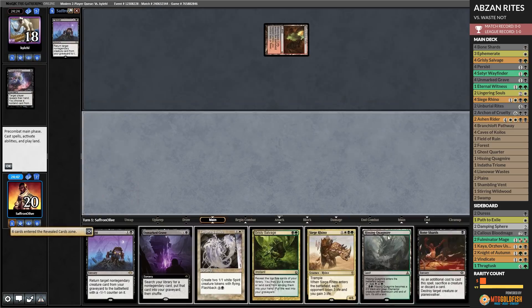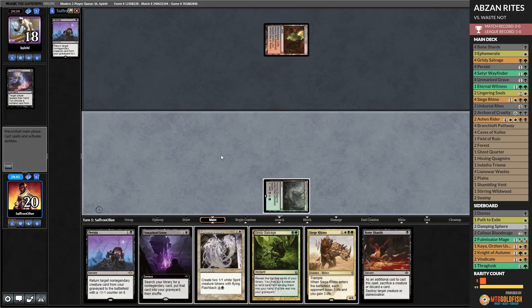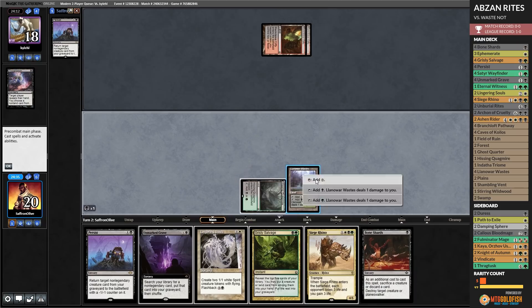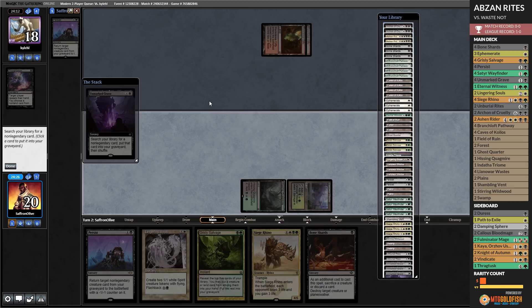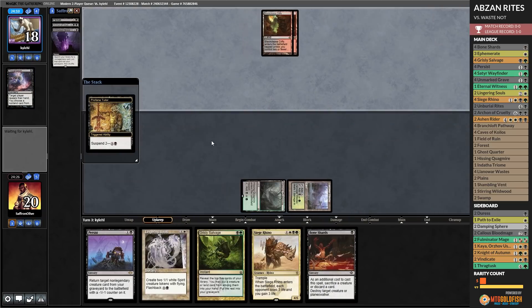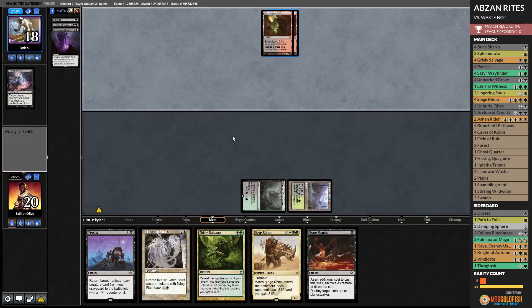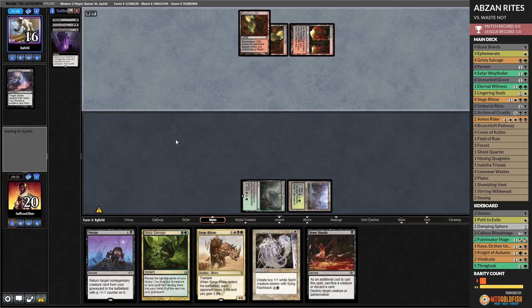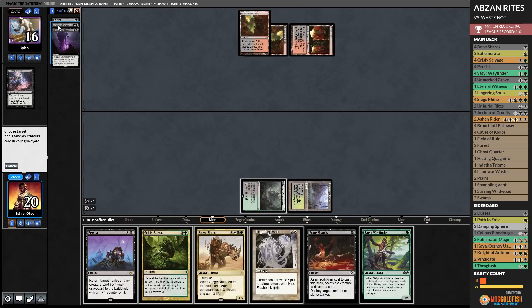Opponent takes a Persist with a Thoughtseize. Bone Shard. We'll play a land — not a land, not a land. It's gonna work out. The Magic Gods love Siege Rhino. Profane Tutor — huh? What is happening? Land off the top — there's a land. We will Unmarked Grave and put an Archon in the graveyard, pass the turn. A little worried about this Tutor — a little worried about another discard spell. Normally Profane Tutor means Ad Nauseam, but Blackleaf Cliffs is not Ad Nauseam mana. Blood Crypt untapped — and another Profane Tutor. We will persist our Archon and see what happens.